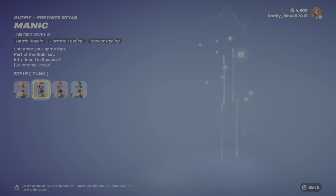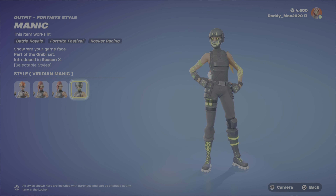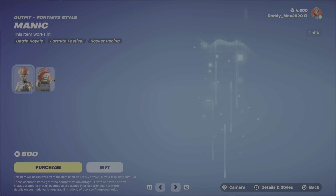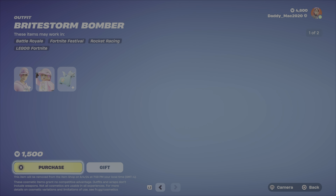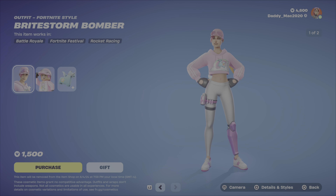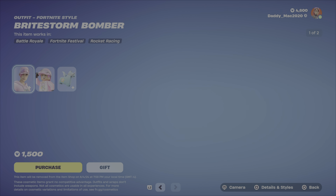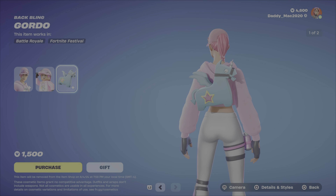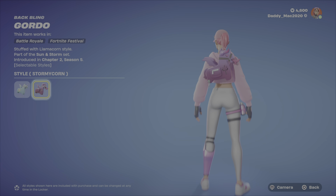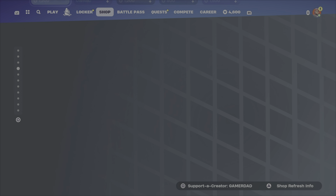Here's Manic, who also has lots of styles — you got the Punk, the No Mask option, and the Viridian Manic Style. This one is $1,800 V-Bucks, so definitely a good price. Next up, we've got Bright Storm Bomber — I like the first style, not a huge fan of the second style myself. There's the LEGO Style and the Gordo Back Bling, which also has two styles including the Stormy Korn option. $1,500 V-Bucks for Bright Storm Bomber.